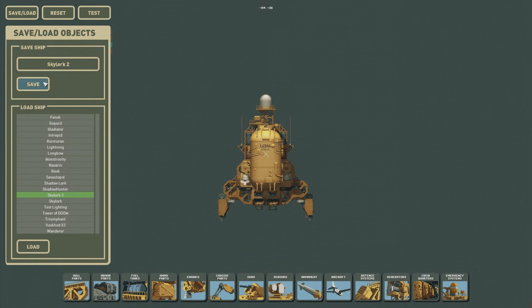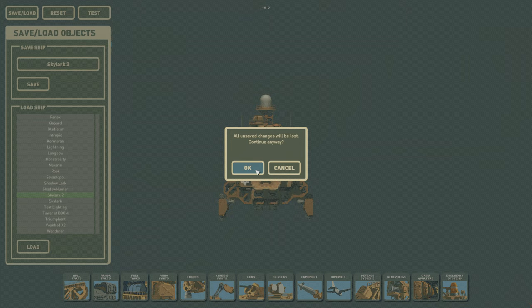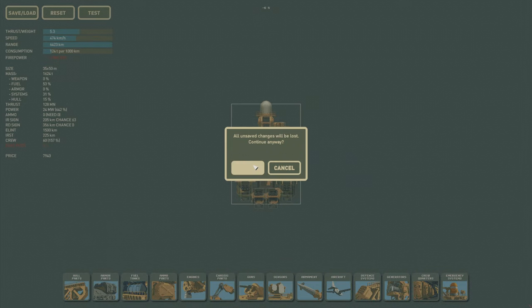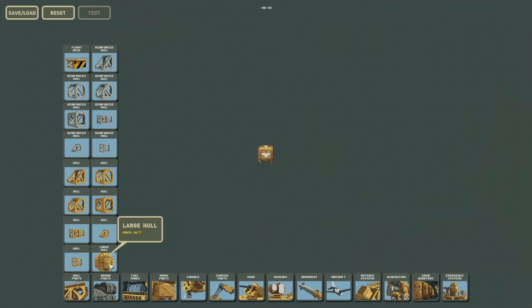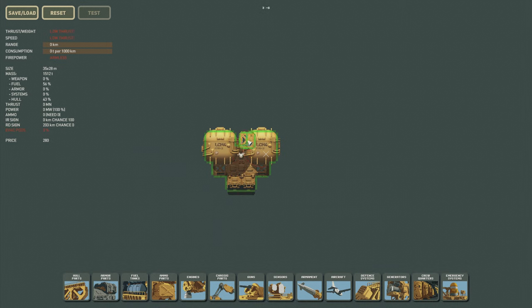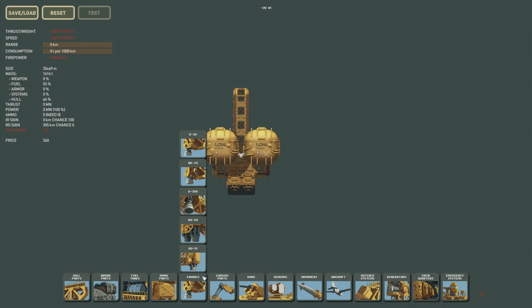So we have our Skylark 2. It's ugly and it doesn't work very well, so we're going to give this another go. To begin with, we're going to want it to look ideally pretty, at least semi-pretty. But we also want to make sure that it has at least two fuel cores. So one of the things we're going to do here is put on a high-efficiency fixed propulsion system.